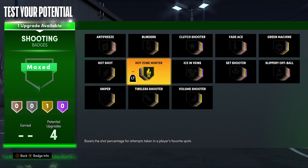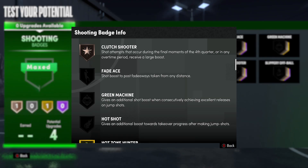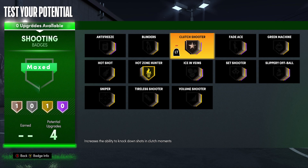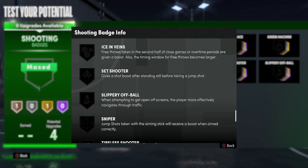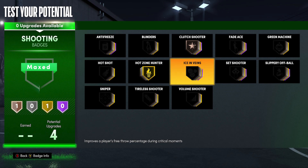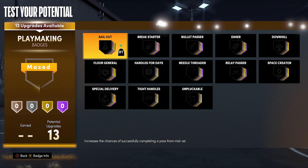I got four shooting badges. All I care about is if I have hot zones in the mid-range and Hot Zone Hunter Gold - that is going to be enough to hit consistently with this build. Even though I'm not looking to shoot, if they give me the wide-open shot, I'm definitely taking it. Clutch Shooter Bronze - I'll just throw that on for those moments when it's 10 seconds left and you end up with the ball in your hands. That's going to give you a big boost, but you can also put on Catch and Shoot.